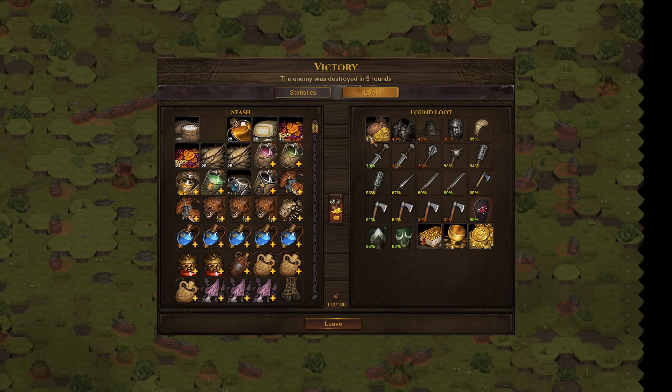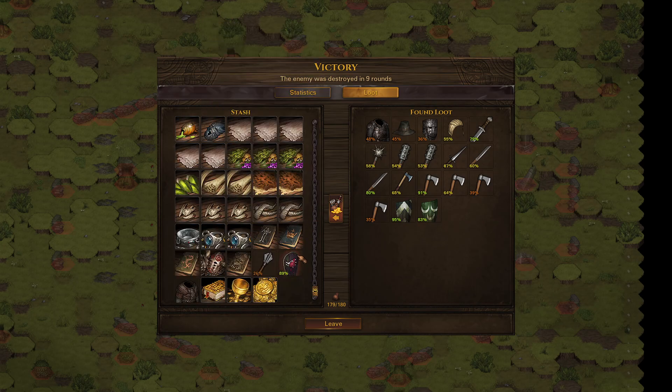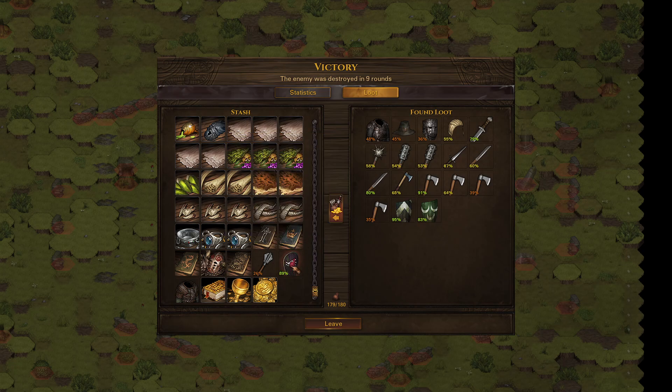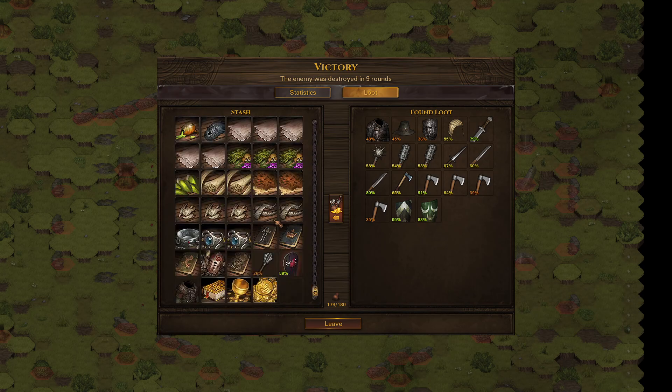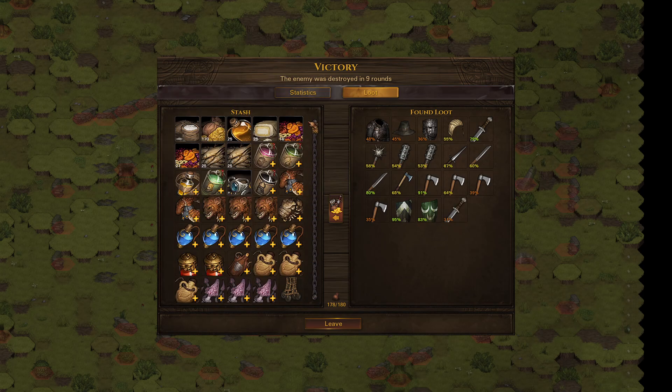This is what this type of battle is like for me at this stage of the campaign, which is why it's not real interesting to record. This is an okay shield — it's a better kite shield with more melee defense. Shield skill builds to less fatigue. Fallen Heroes Fortress — not a very exciting name. This type of battle is just not real worth recording.